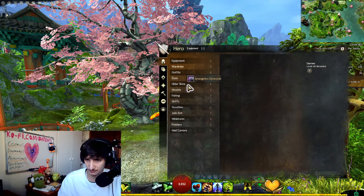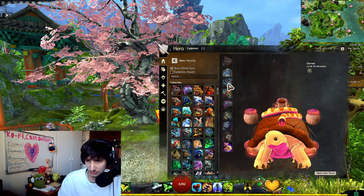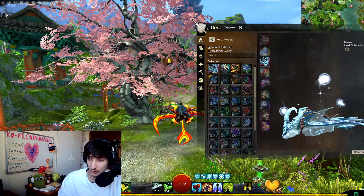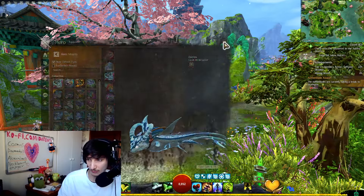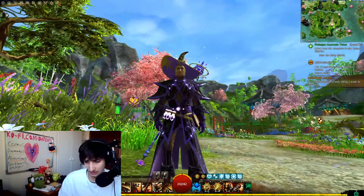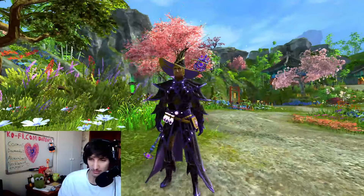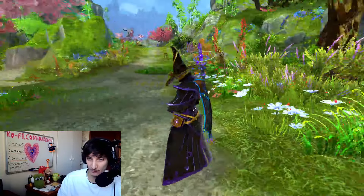Let me just go to the mount and show the default dyes so you can see how it usually looks. I changed it because I like this color since I'm a warrior, but you can change it however you want. You can change the colors of the particle effects and the balls as well. You also have the new Skysage set that you can see right here — I'm wearing the Skysage set with the cape.